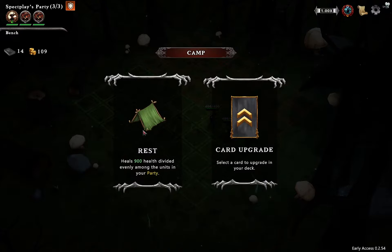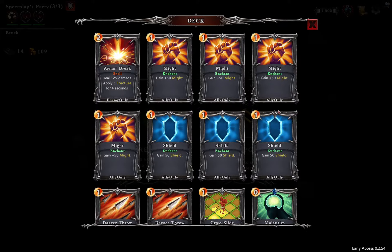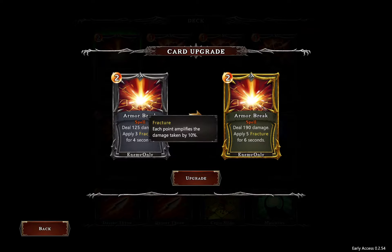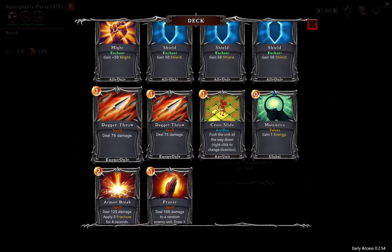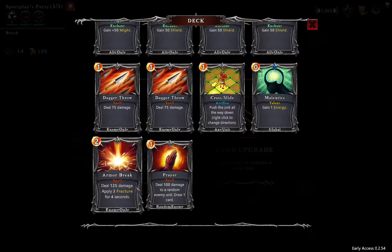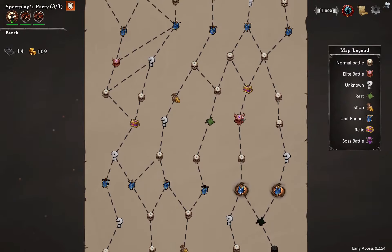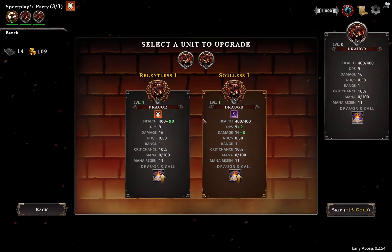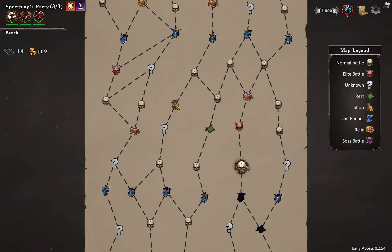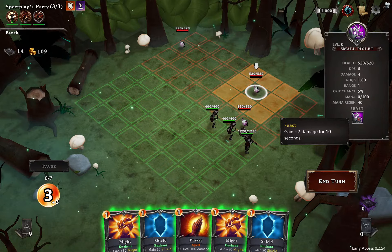At camp we can rest, heal, or upgrade a card. Let's upgrade — deal 100 damage for five seconds, or 75 might, or gain two energy. Let's gain two energy — baby! I'm thinking we go that way and fight that crazy monster. Let's upgrade another card — give it Soulless for more damage. Next up we've got these fluff balls. They gain two damage over time, so I don't like that. Shield up — we lost our shields though.